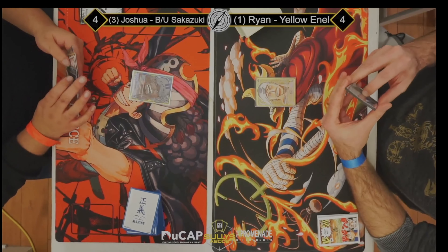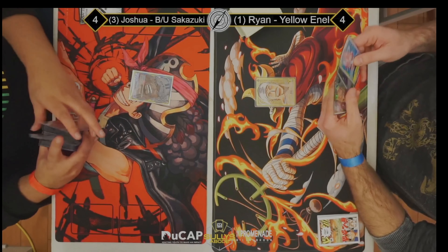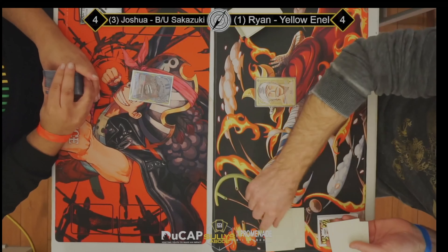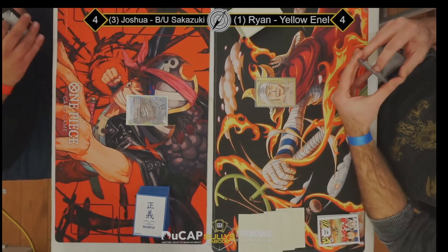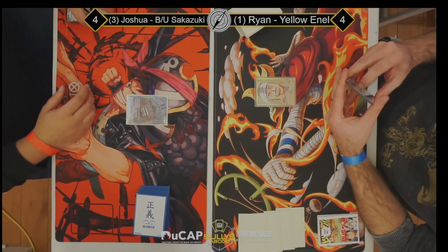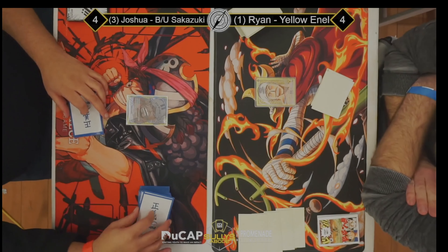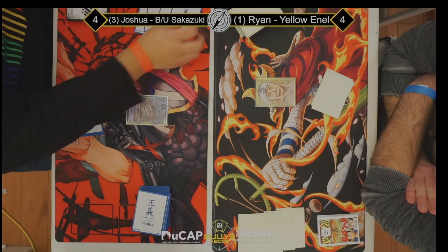Ryan won the dice roll and I'm pretty sure he's just going to opt to go second. Look at the hand shuffling going on between these two — it's insane. That's how you know they're seasoned vets. Ryan decides to keep his hand. I think Joshua mulliganed. Enel is just looking for that Ohm Holy combo, or at least one. I saw Yamato in Ryan's hand too, so you kind of want to hold onto that.